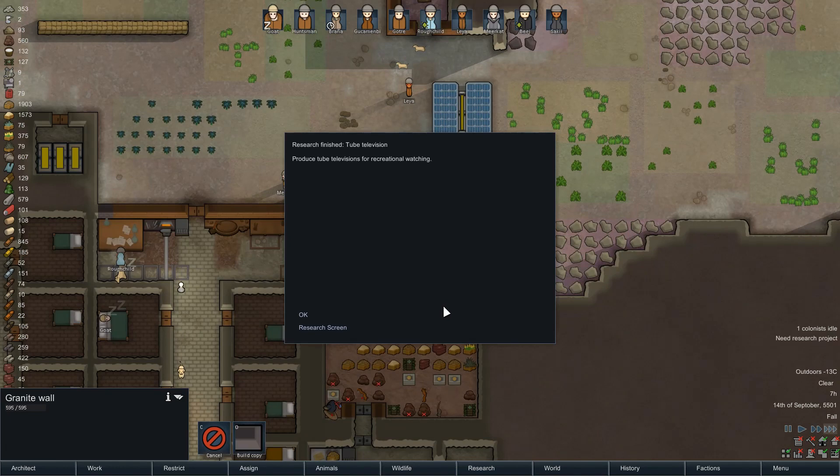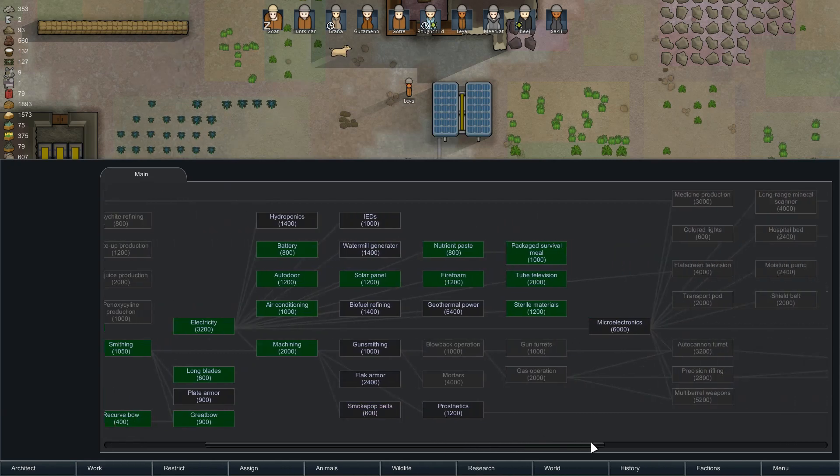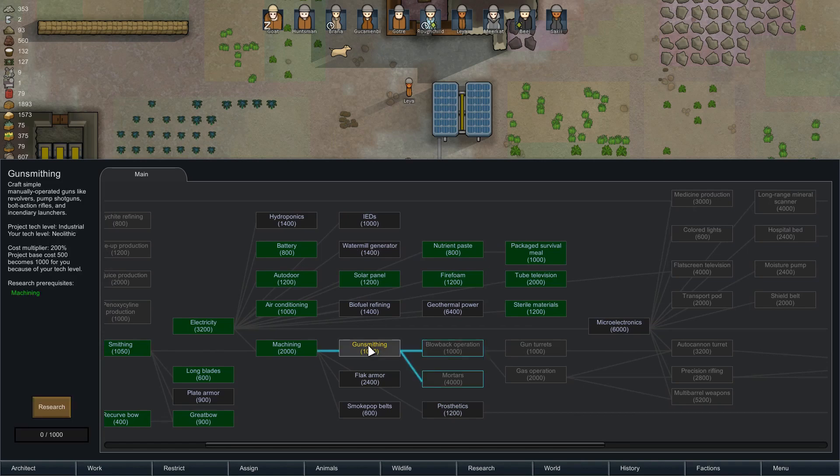We want to make sure it's a tube television. We do want to make sure something else got killed by a trap. We're going to be looking to get our gunsmithing going, so let's start with that.